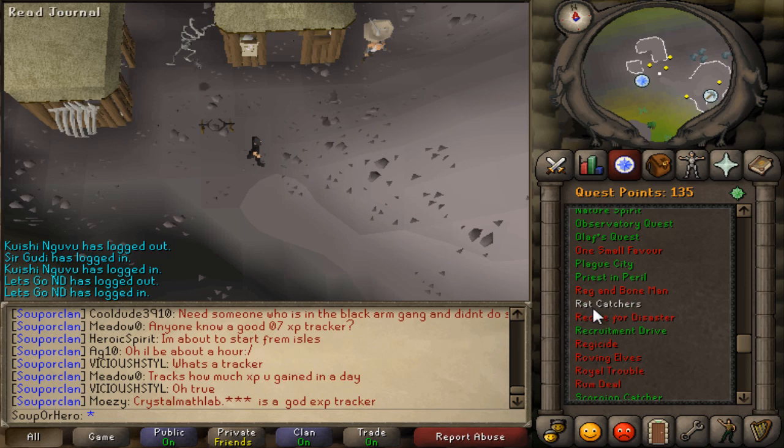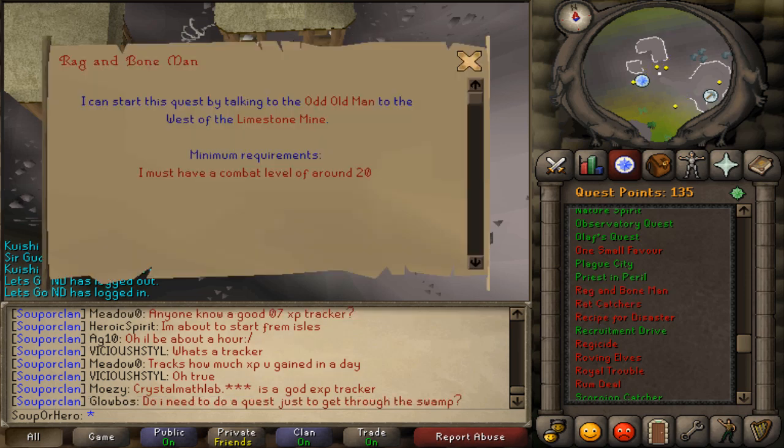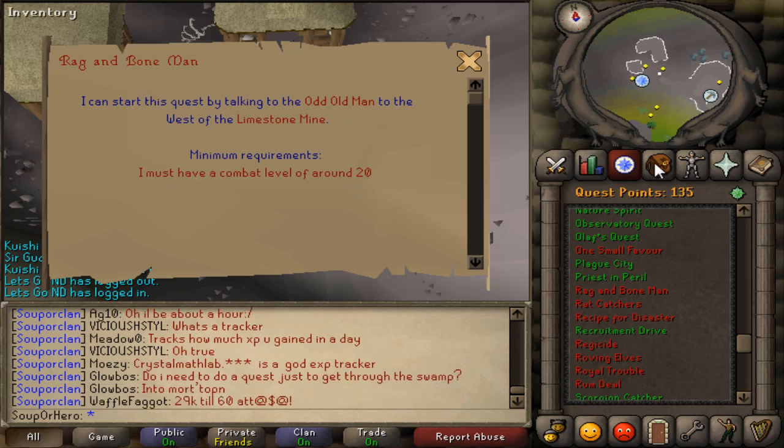What's up guys, today I have a quest guide for you on the quest Rag and Bone Man. This quest can be started by speaking to the odd old man in the limestone mine. Some requirements you need are absolutely nothing.